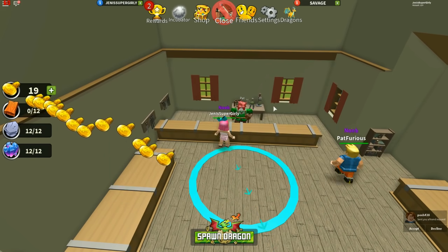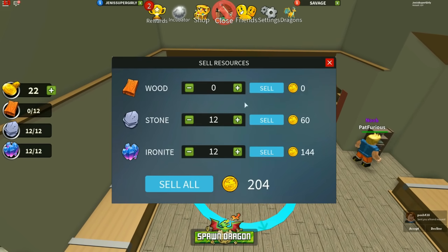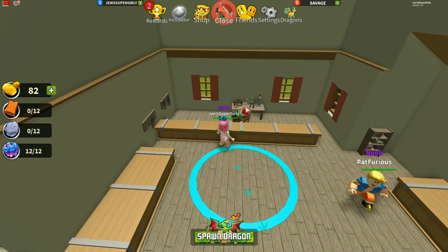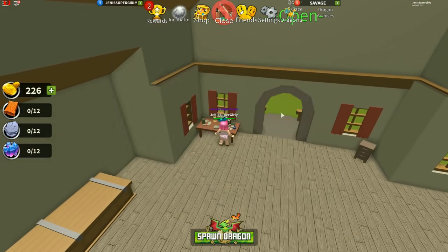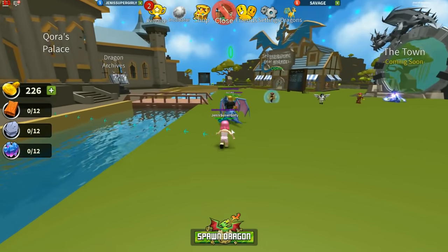So this shop - it says they buy wood, stone, and ironite, which is what we have. So we'll sell all of our stuff. Wait, I want to look... his name is Pat! Oh my God, I love this game. Does he look like me? He looks just like you! Oh my God, he does. This is awesome - I sold all my stuff. I sold all three of them. So we end up with 226 gold.